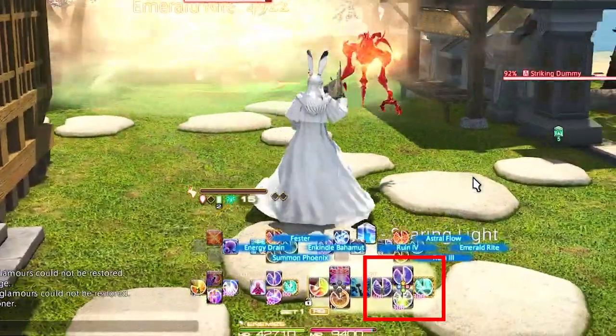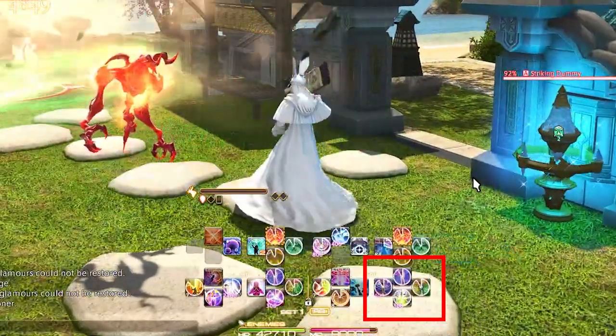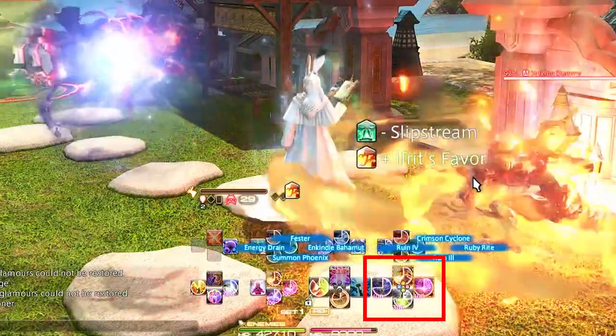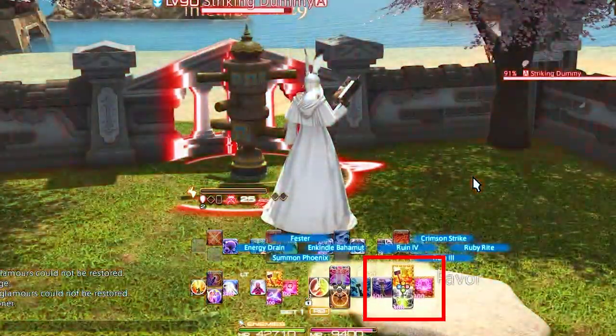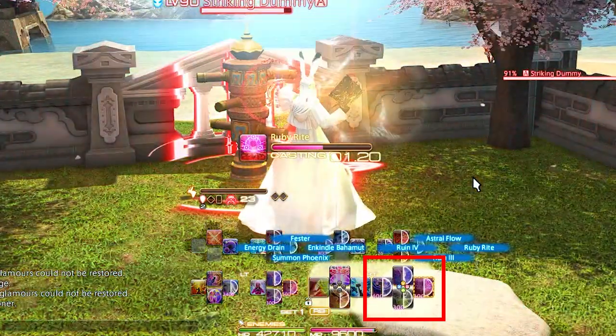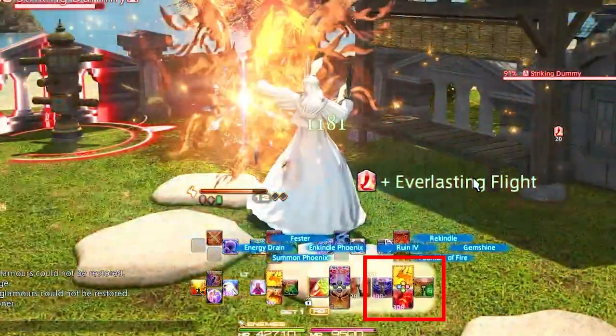Right Trigger 1 letters: we have Ruin 3, Gemshine, Astral Flow, and Ruin 4. Ruin 3 is also Ruin 1 or Ruin 2 at earlier levels. Gemshine and Astral Flow are the two abilities that change depending on what summon is out, so these are basically the main GCDs we'll be using almost all the time.